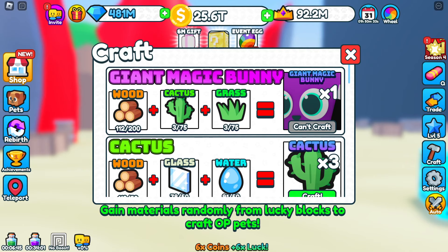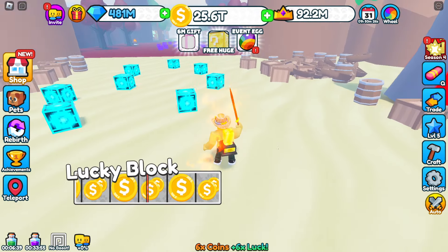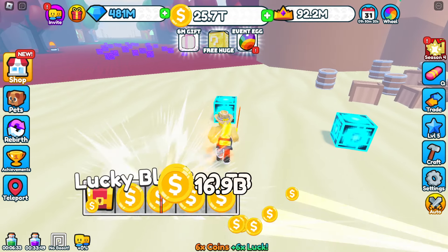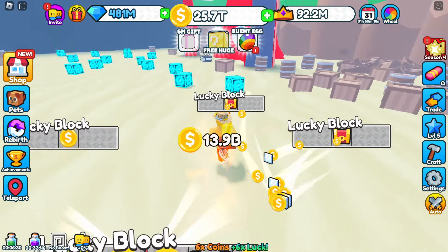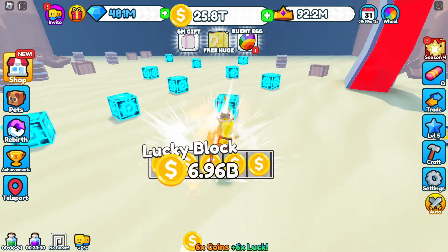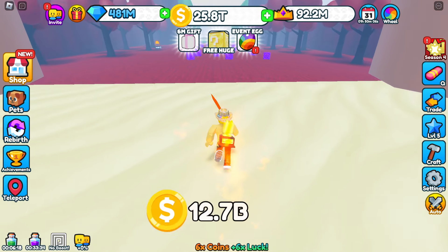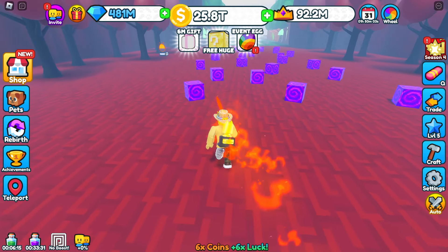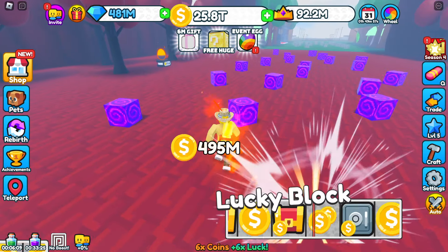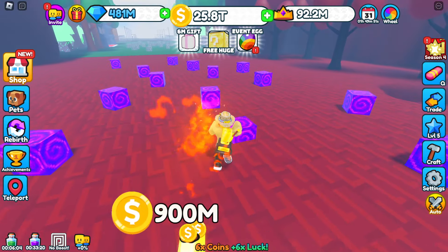Now the question is, guys: where do you get wood, glass, and water? Anytime you break a block, it has a chance of giving you wood, glass, or water. I'm breaking these here and so far I haven't seen anything come up. But if you watch over my head — there you go, I got four glass. The last area has not been good for me, and I don't know if it's a strength thing, but I found if I went to the second last area, it was dropping much better. That four glass is actually the highest I've seen in that area.